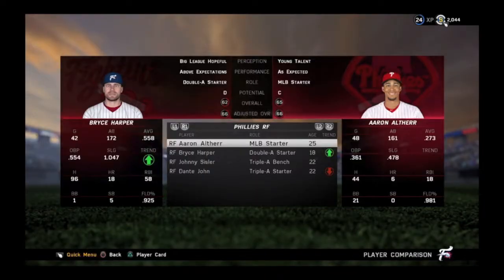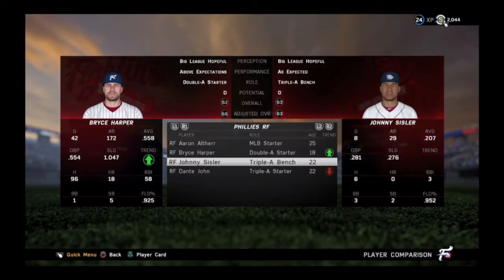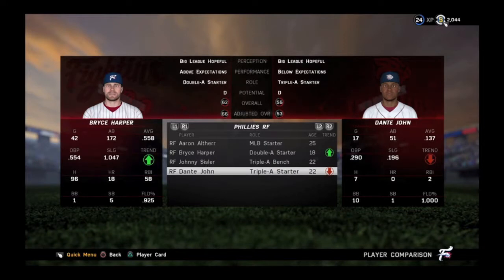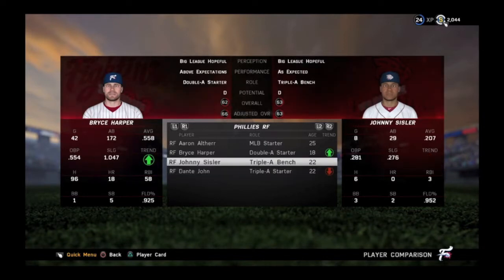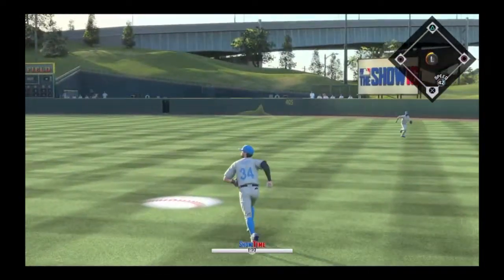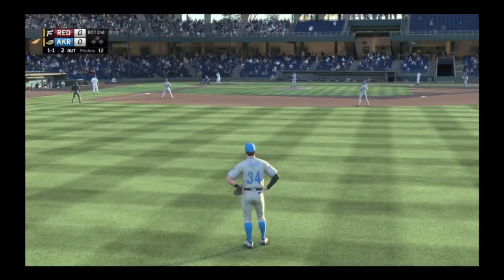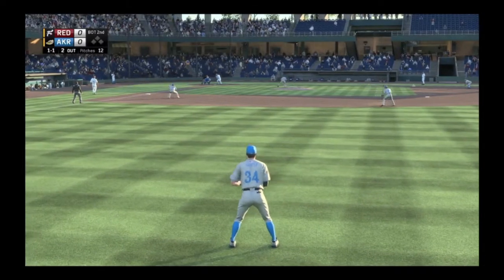We got all three of those extra base hits, though not a lot of home runs this episode — we haven't hit one yet. Hopefully we will. There's a comparison I wanted to show you of all the players. We're obviously past the AAA starters, but they haven't called us up yet. They're probably just going to wait until we're better than the MLB starter and call us up straight from AA, because they do that a lot in this game, and that's probably what's going to happen to us.